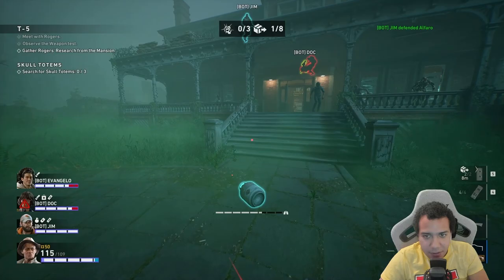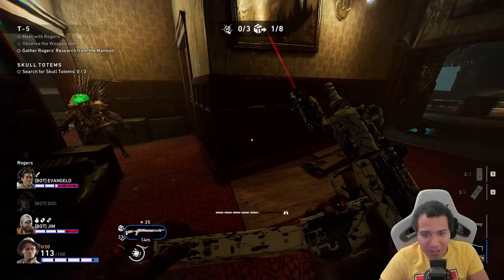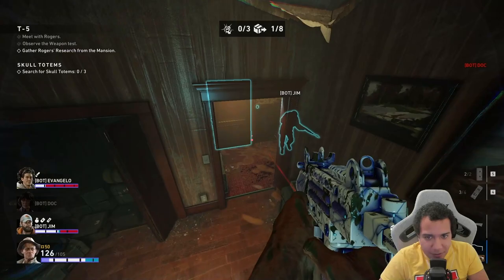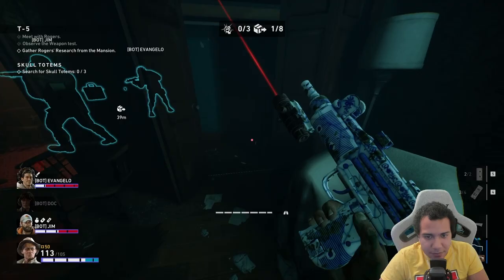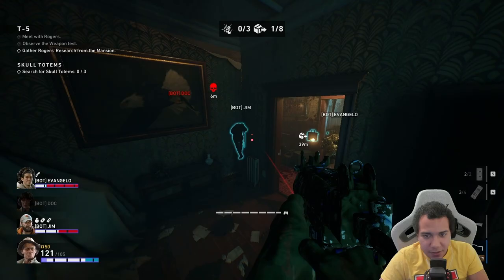I'm gonna deliver this one right away so I don't have to worry about it. Doc already got bodied — she died off rip. I throw a pipe bomb — watch my health when it explodes — and then I'm just clearing ridden and specials.